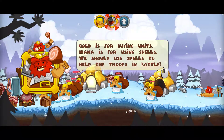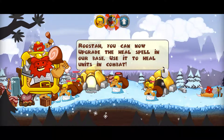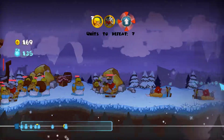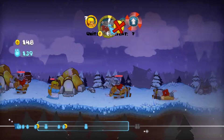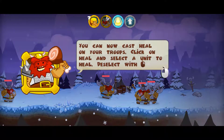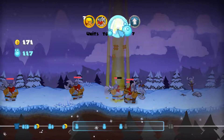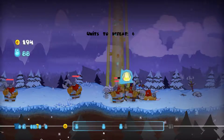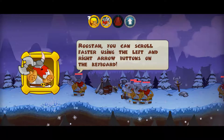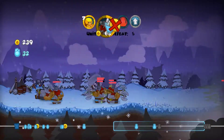Gold is for buying units. Mana is for using spells. We should use spells to help the troops in battle. Rooster! You can now upgrade the heal spell in our base. Use it to heal units in combat. So I can upgrade for the heal spell now, and use healing when he's fighting. You can now cast heal on your troops — click on heal and select the unit to heal. So while he's attacking here, I'm gonna heal him. He uses mana — I have 56 mana right now. You can scroll faster using the left and right arrow buttons on the keyboard. Thank you, sir. Rooster would approve of that.